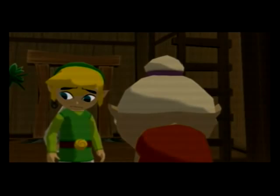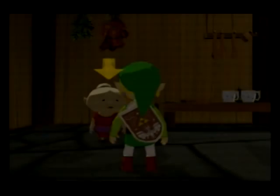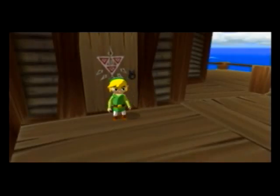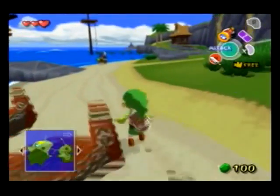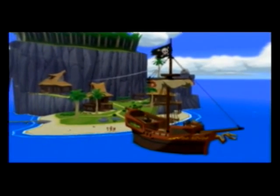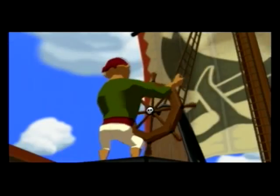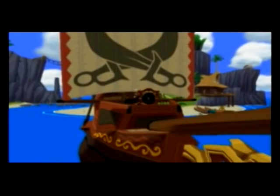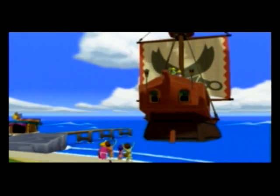I tried doing a save warp here but unfortunately it puts you back at the lookout instead of at the pirates, so it's pretty slow. We just leave the house normally and jump off the ledge here. It's better to go behind the postman because if you're in front of him he might talk to you, which wastes a ton of time because this text is really slow. So now we're on the pirate ship and this is pretty much going to be the end of this video. As it's part of a series I think it's important to show everything just to make sure we don't miss anything.